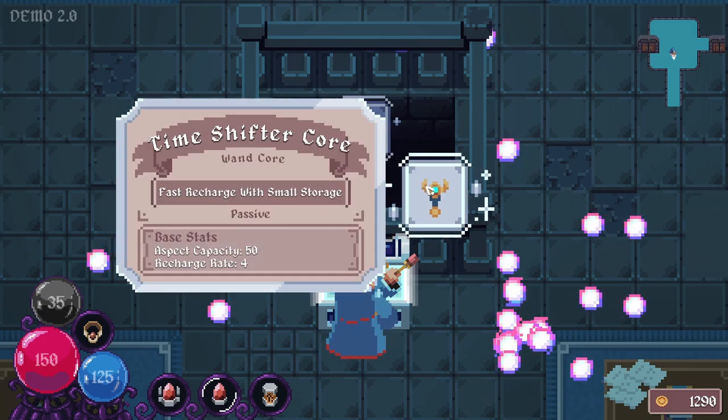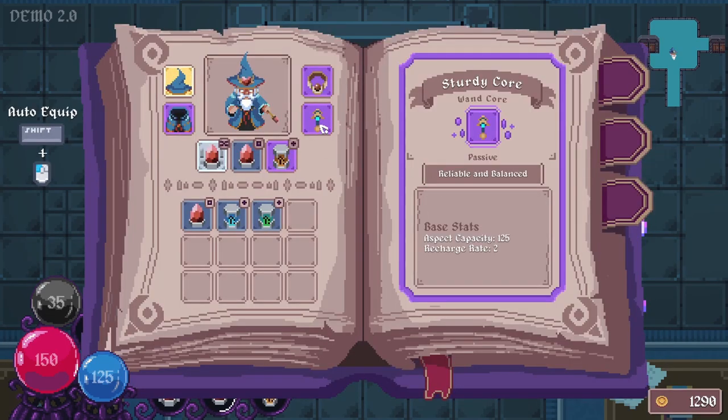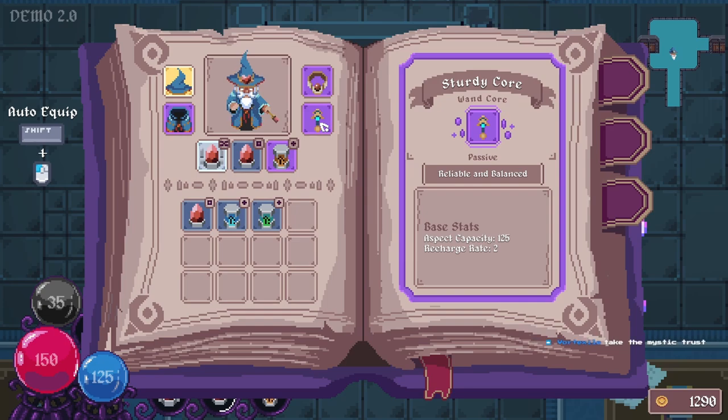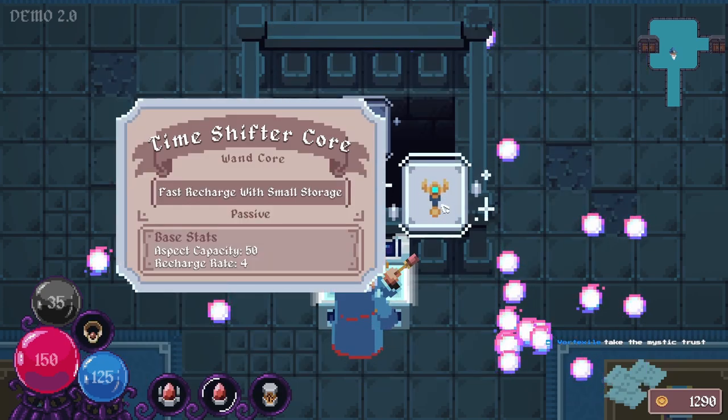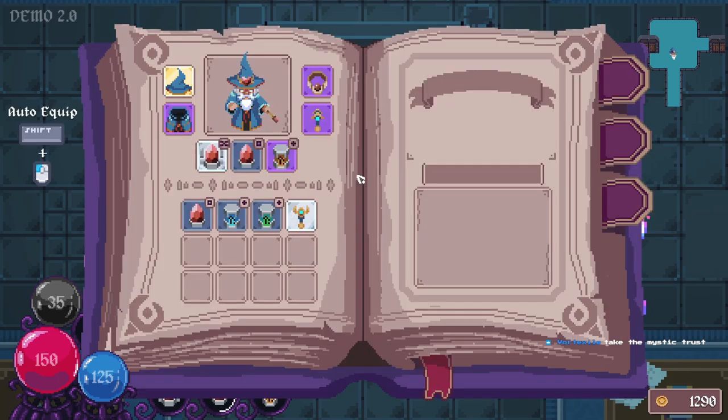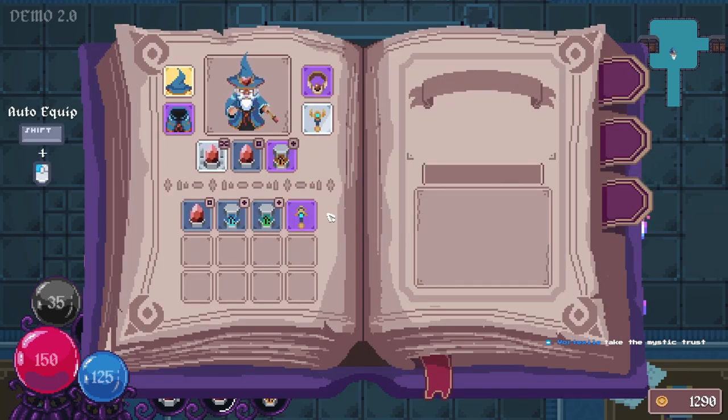What does this do? Aspect capacity 50, but it increases the recharge rate. This is interesting. Take the Mystic? Yeah - alright, will do. Give that a shot.